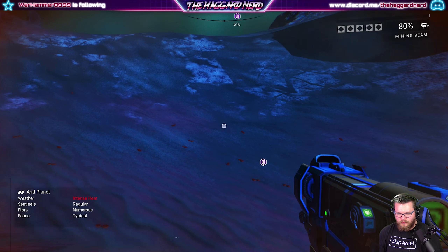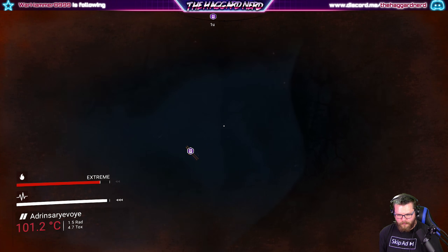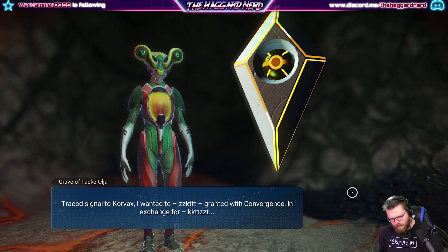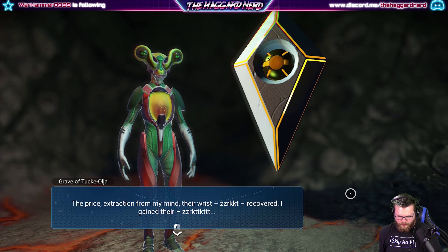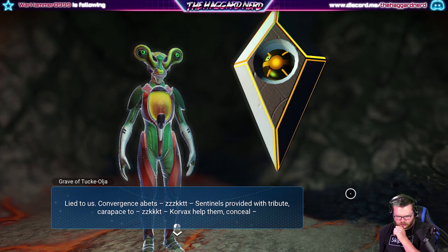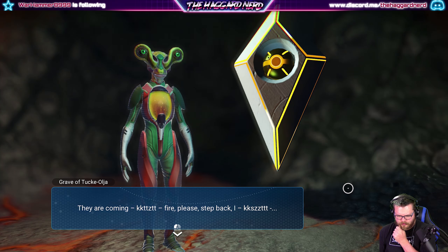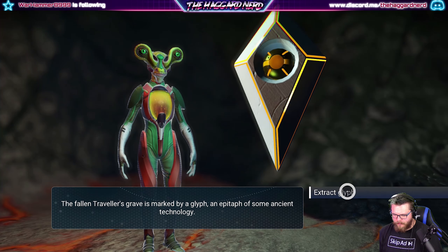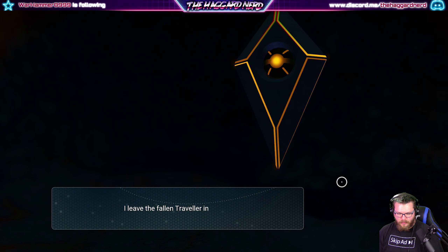I knew I was close, didn't know how close. Oh boy, this is gonna be great. Hi buddy. Trace signaled to Corvax. I wanted something granted with convergence in exchange for something - the price extraction from my mind, their wrist something recovered again. There's something - lied to us convergence. Abet something. Sentinels provided with tribute carapace to something. Corvax help them and seal. They're coming. Please fire. The fallen traveler's grave is marked by glyph, an epitaph of some ancient technology. Let's extract that please. Attain the glyph - within it the ability to travel to unknown worlds. I'll leave the fallen traveler in peace.